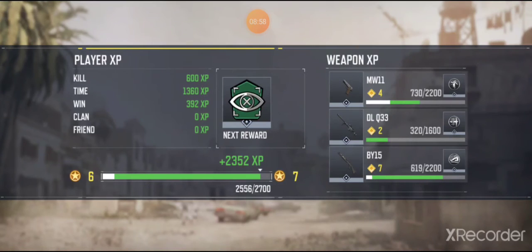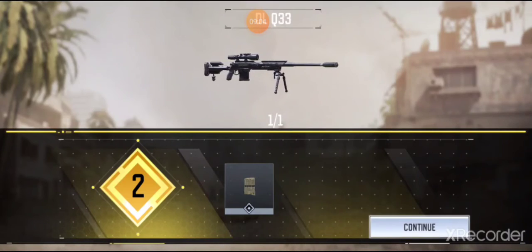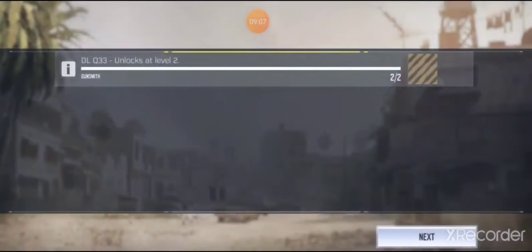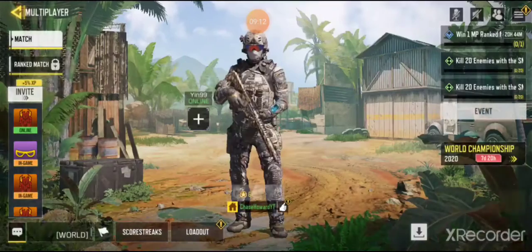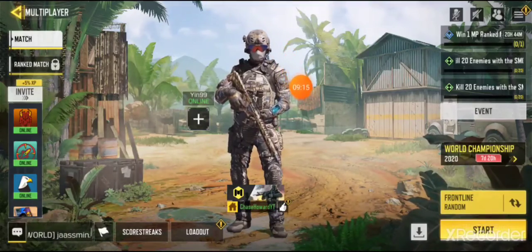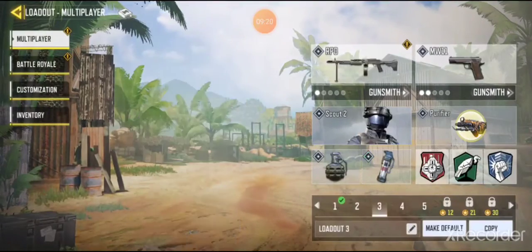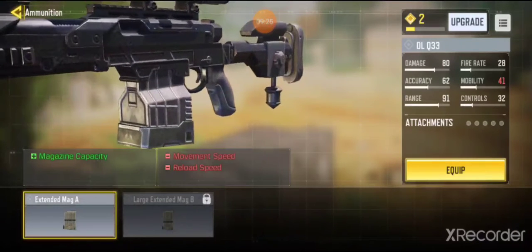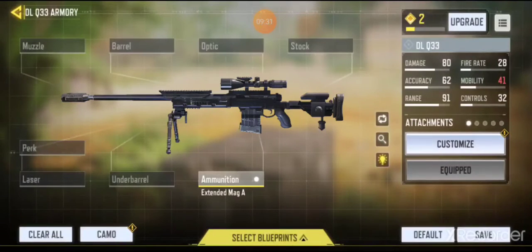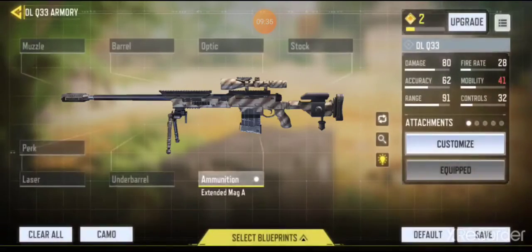Am I going to level up again? I did level up my weapon — and like I said, there are level systems for weapons too. Let's go to loadout because I got a new thing from my sniper. I got my pistol, sniper, customizations, figure clip, and then camo — I got a new camo. We'll equip that.